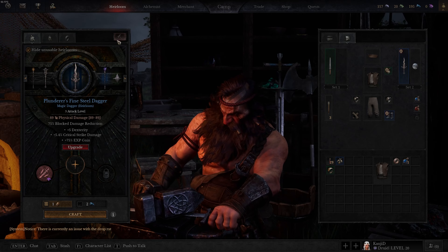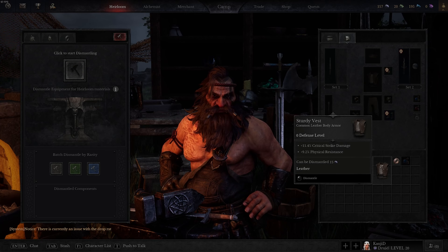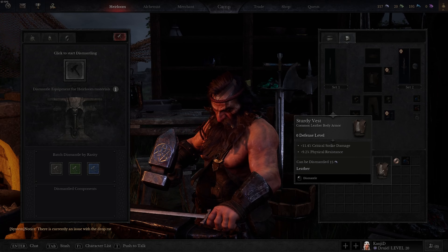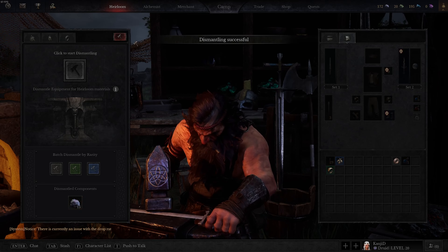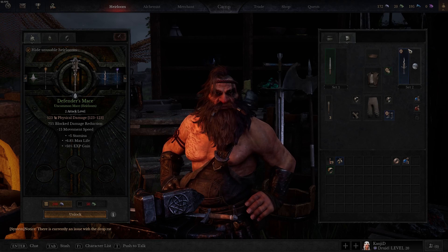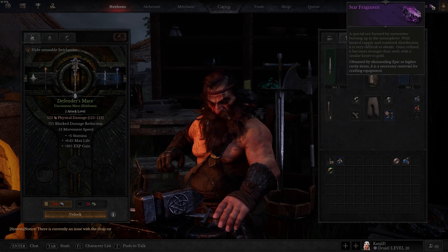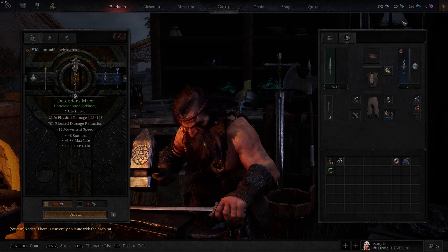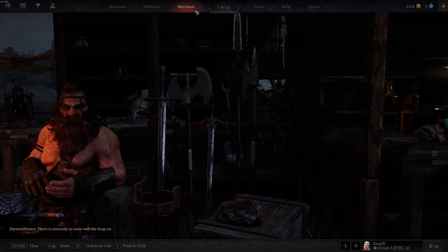Back in the heirloom tab, there's a dismantle button. You click it and dismantle stuff you get from the dungeon — it'll tell you how much resources it's worth. For example, this item can be dismantled for 15 ore. The green resource comes from breaking down green items, blue from blue items, and purple from purple items. This is why you want to hold off on spending your resources — they're hard to come by.